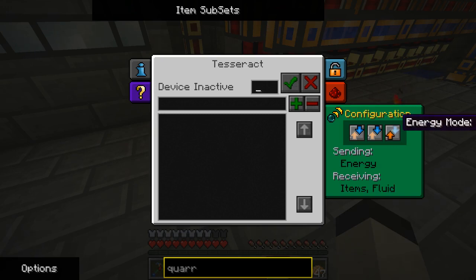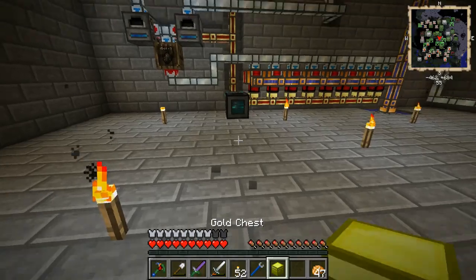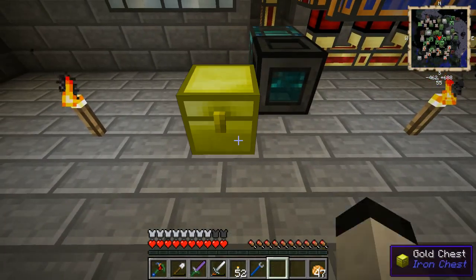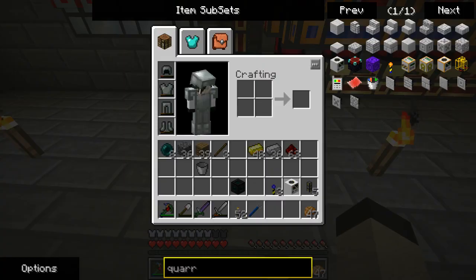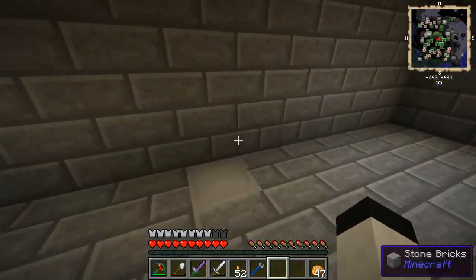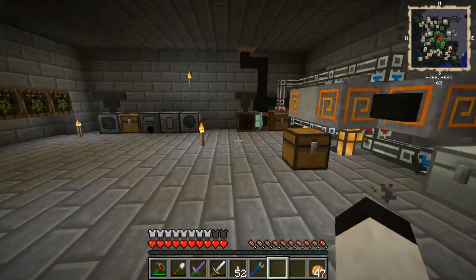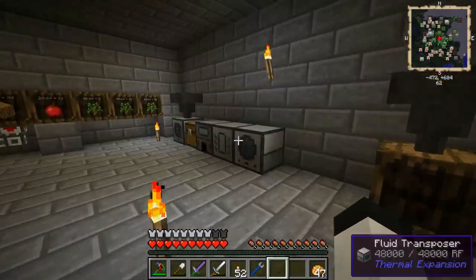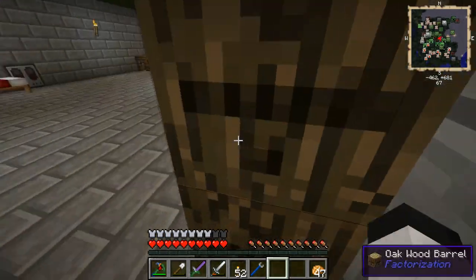I want to send energy and receive items. I'm going to put this down right here. The reasoning is that I'm going to be getting a lot of things coming in from the quarry, possibly faster than I can spit them out without an impulse item duct.